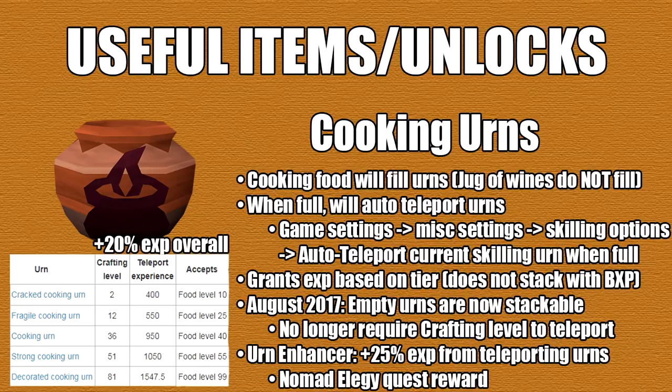After that we have cooking urns, and each of them has a crafting level requirement to make. Cooking the food will fill the urns, but Jug of Wines do not actually fill them. Depending on the urn type it'll cap at a certain tier, and when the urn is full you can auto teleport the urns. This can be done by going to your game settings, then miscellaneous settings, then skilling options, and enabling auto teleport the current skilling urn when it's full. When it's teleported it'll grant you XP depending on the tier, but it does not stack with any bonus XP. So essentially you're looking at around a 20% XP boost overall. As of an update in August 2017, the empty urns are now stackable.